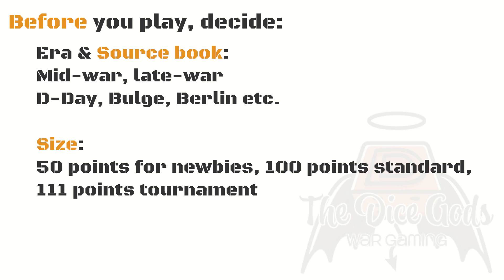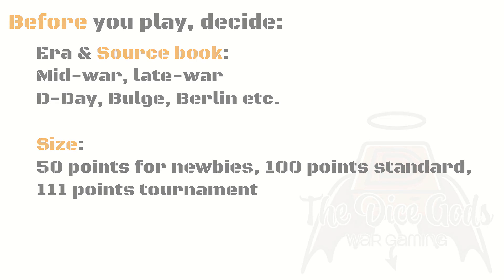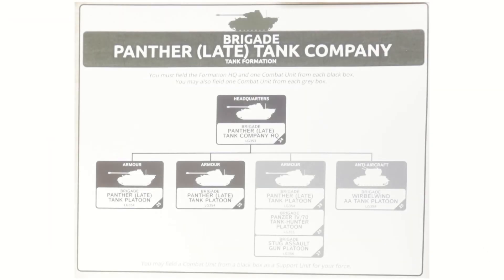We will cover list writing in the field manual at a later point, but the key things you need to know are that each sourcebook contains a number of formations. Formations represent a specific brigade or equivalent of an army which fought during the period the sourcebook covers. This defines the units you take in your core formation, with compulsory choices in black on the formation chart and optional choices in grey. You have to take one from each black box and can take some from the grey boxes if you wish. You may then add support units once the minimum requirements for your chosen formation have been met.